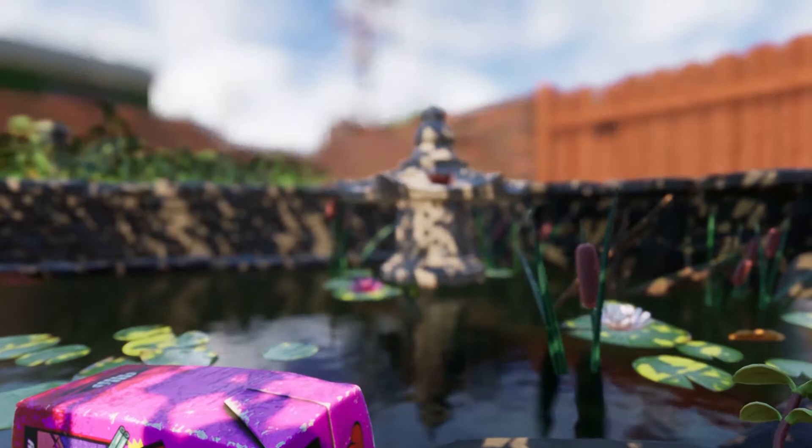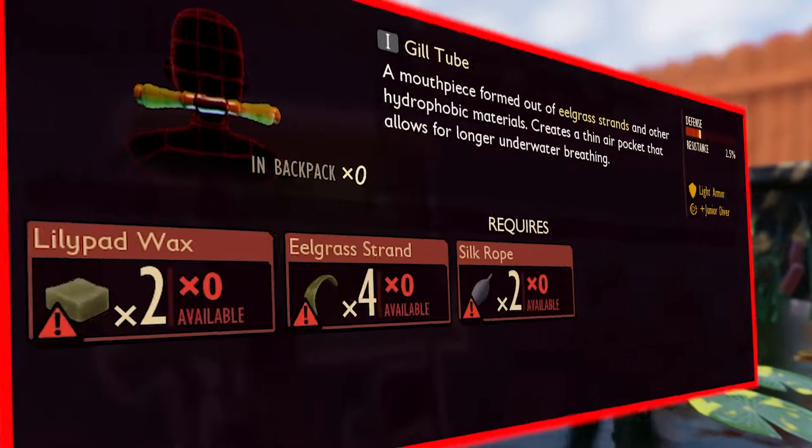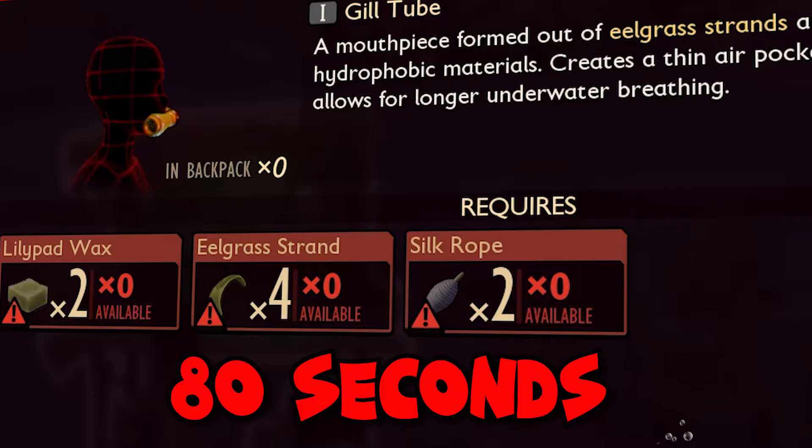Hello gamers, how's it going? Welcome back to the channel. In this Grounded tutorial I'm going to walk you through how to get the gill tube and double your oxygen whilst diving into the koi pond.